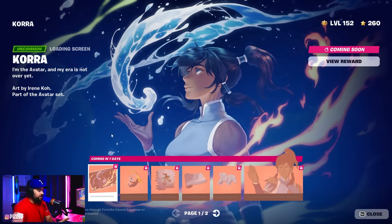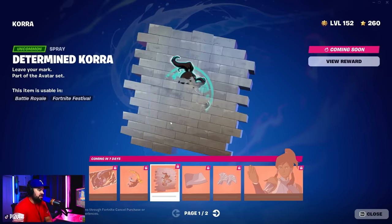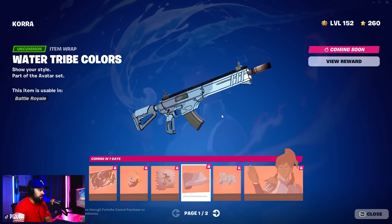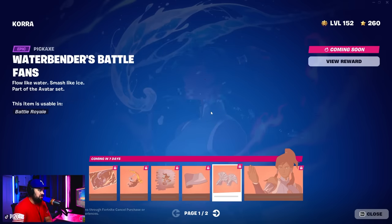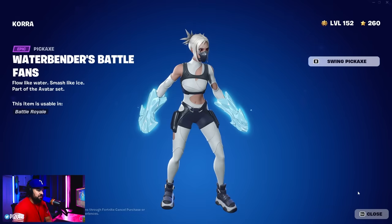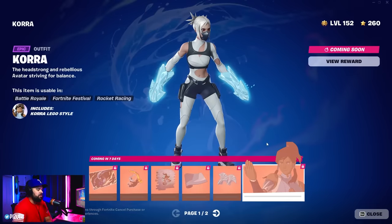We're not done yet. We can now preview some of these Cora cosmetics coming very soon - in seven days to be exact - to include a screen here. A contrail looks great. A spray, it's just a filler for now. A weapon wrap here, not reactive, not animated to my knowledge. Harvesting tools - give them a swing. We've heard that sound before, I'm pretty sure.